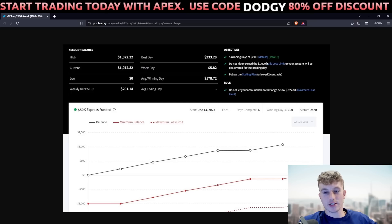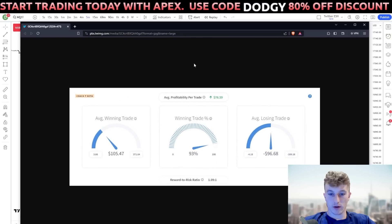Every single trade I took was one trade — I risked $200 to make $200. You can risk $100 to make $200 if you want, but TopStep only allows two micros or two minis, so you can't really risk five points. Ten points is a good amount to risk. The win rate on the account was 92-93%, average winning trade $105, average losing trade $96, and average profitability per trade $76.